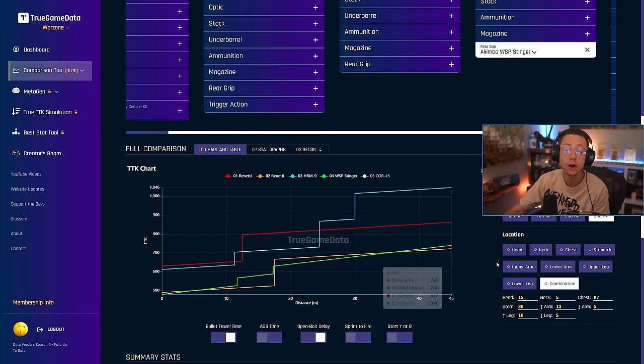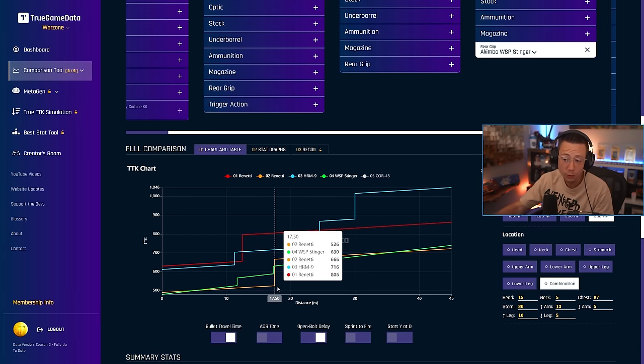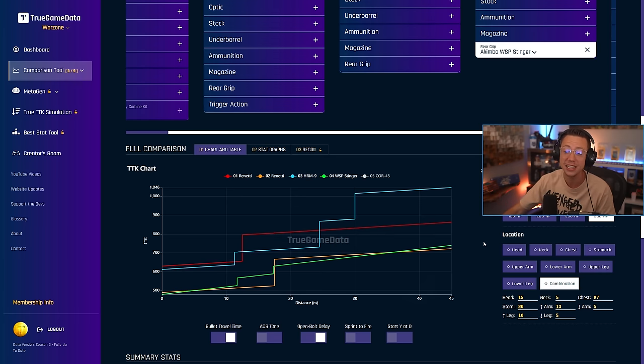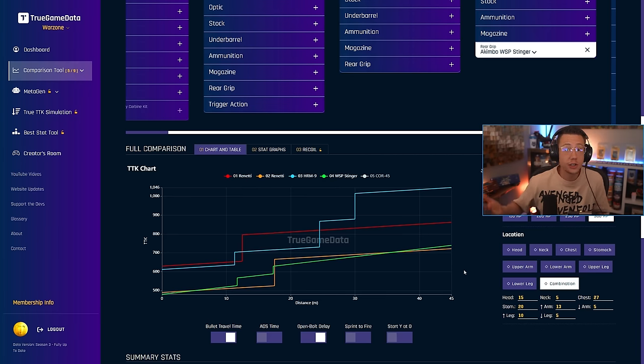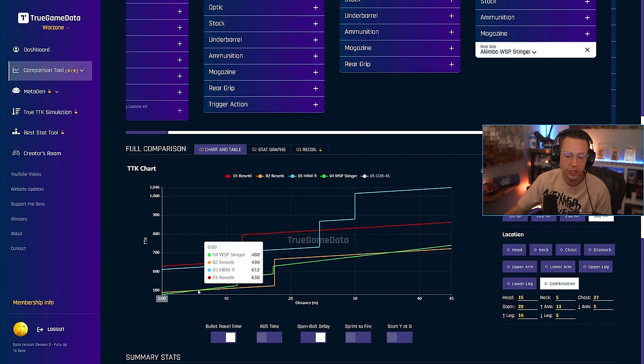Remember, our orange line is our pre-nerf Rennetti. In the close range, up through 17 meters — which is probably the max you'd be using an akimbo weapon anyways — the Wasp Stinger akimbo can actually be really, really close to that initial Rennetti TTK. However, there's an asterisk here. This is an akimbo weapon, so you are gambling on accuracy. Using akimbo, even when we go through and max out accuracy, you're not going to hit every shot like you would if you were simply ADSing. So that level of RNG is incredibly important.